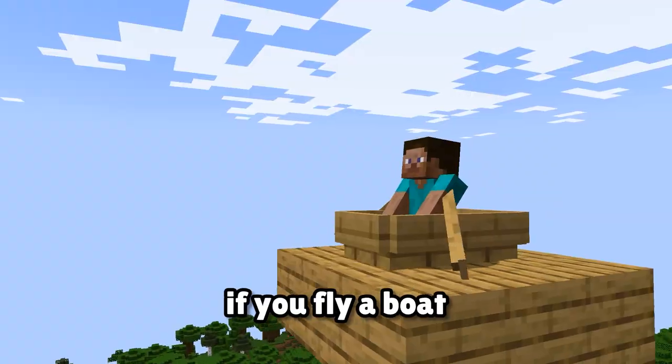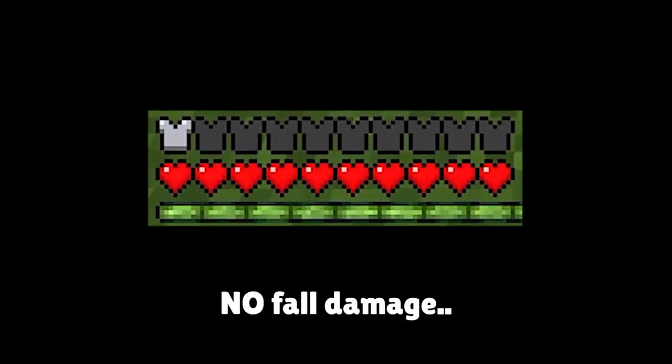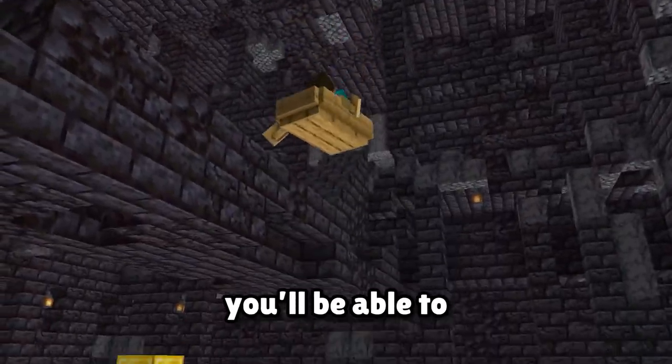For some weird reason, if you fly a boat off a tall building in Minecraft, you take no fall damage. So as long as you don't drive yourself into lava, you'll be able to get down safely.